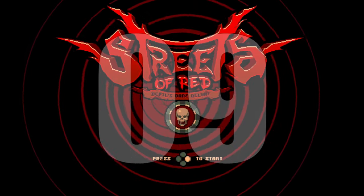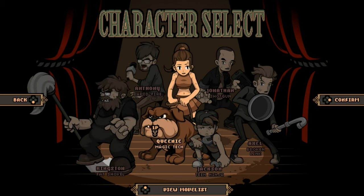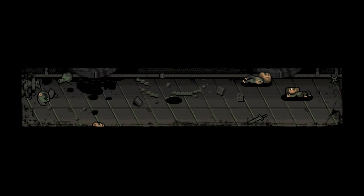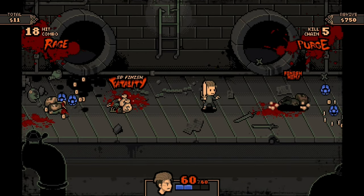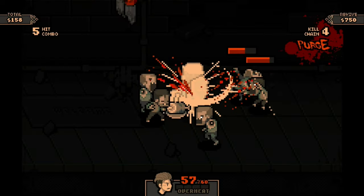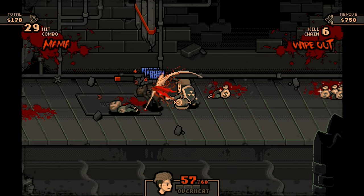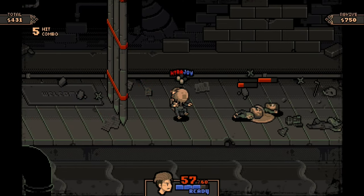Number 9 on my list is Streets of Red Devil's Dare Deluxe. This game is a permadeath beat-em-up designed to be played over and over, and each subsequent playthrough offers a fresh and unique experience. The combat system is easy to learn and hard to master, full of juicy combos with intricate finishers. You'll have to strategize by managing your cooldown meter when using special attacks. Should you empty that meter, you'll enter an overheating phase where all you have access to is your standard attack, which can get you by, but you'll have a much more difficult time. Once you can't revive anymore, the game is over and the save file is deleted — it's back to the start. Absolutely brutal.